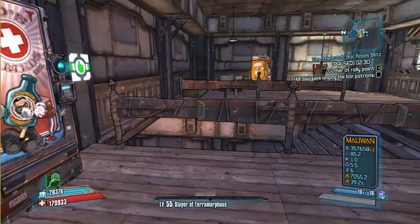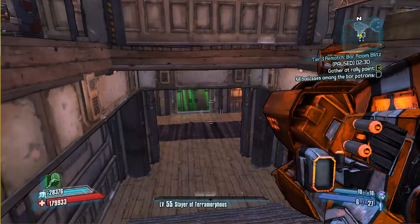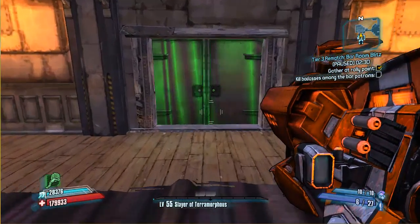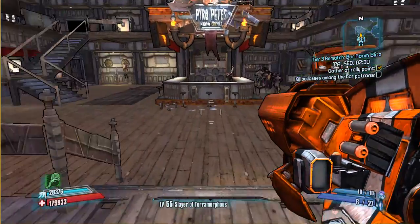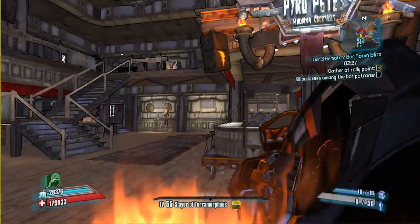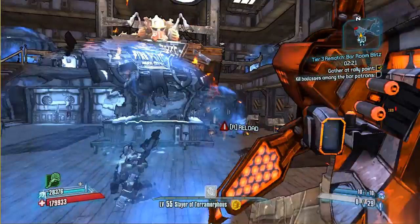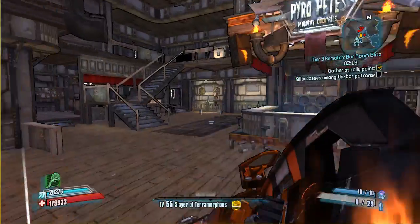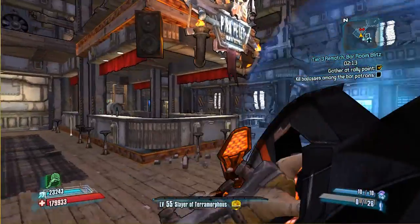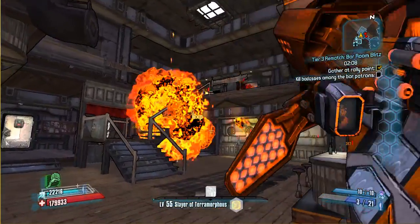Let's get down to it. Get your Norfleet out and go into the bottom area. Fair warning: if this gameplay isn't already laggy, it will become laggy. Open the door and just start shooting. I'm only getting 2 XP because of my level difference, but if you're doing this at your own level you should be getting a good 300 XP every time. Look at the minimap — when there's a cluster of enemies, shoot at that cluster and they all go down.